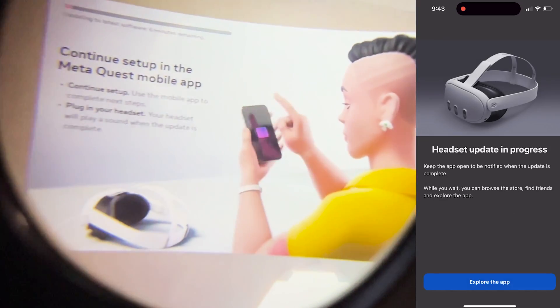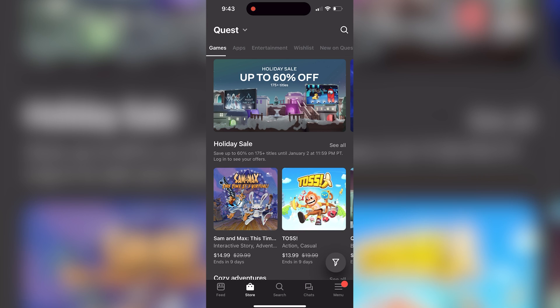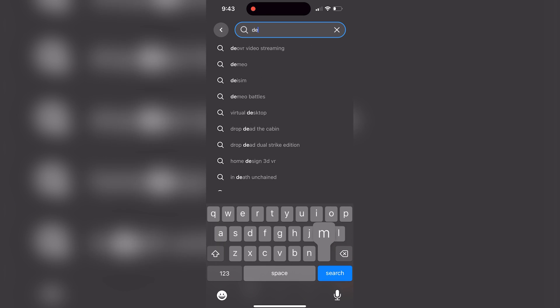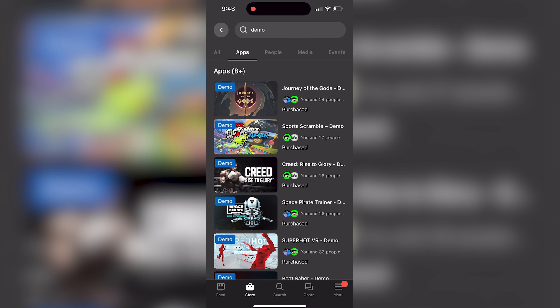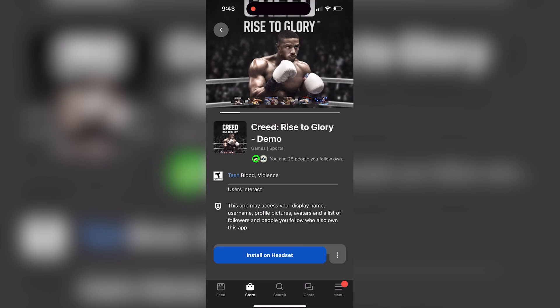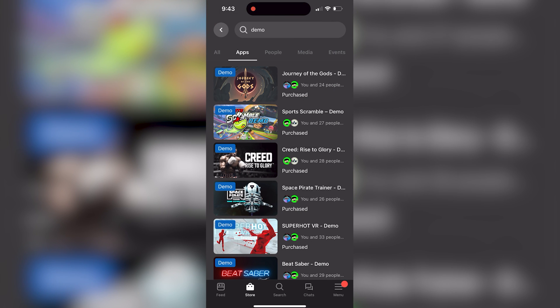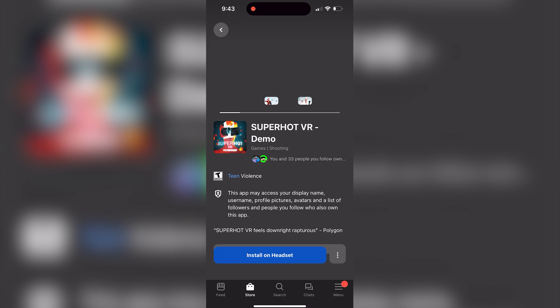Once you've connected your headset to the app and your headset begins to update, you can start browsing for apps. Start off by downloading some free demos and applications. Some apps I recommend include the Superhot demo, the Beat Saber demo, VRChat, and Horizon Worlds. You can also try things like Creed Rise to Glory. There are other great free applications listed on screen as well.